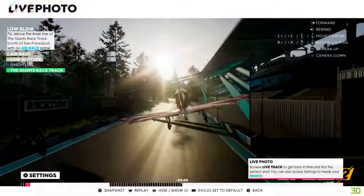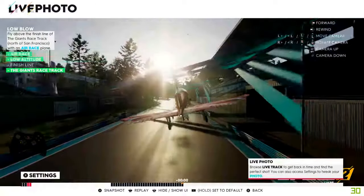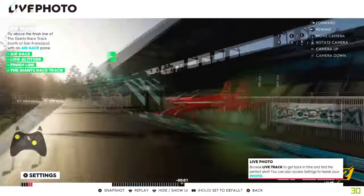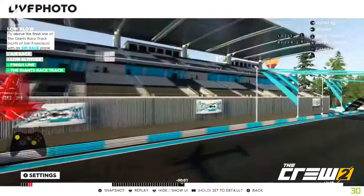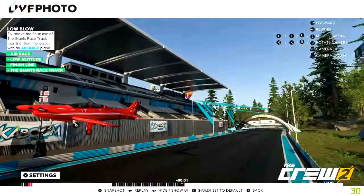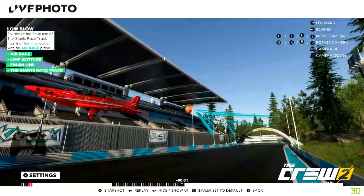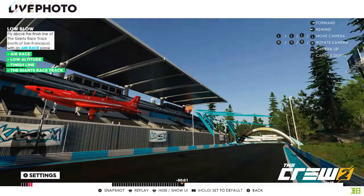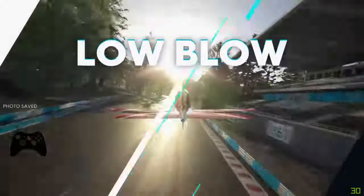Go into the Live Photo and rewind it a little bit so you've got all conditions highlighted. Once they're all highlighted, you can play around with the camera, the settings — anything you want to make your desired picture. It's entirely up to you. Once you're happy with it, take your picture and you will have Low Blow.